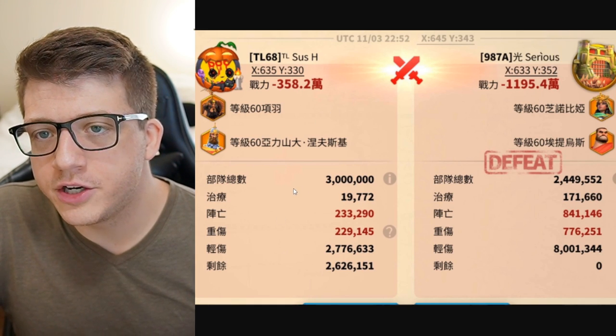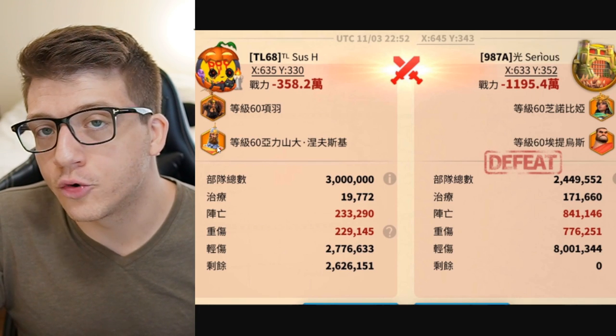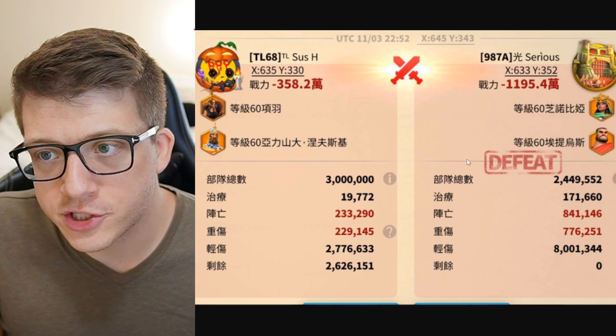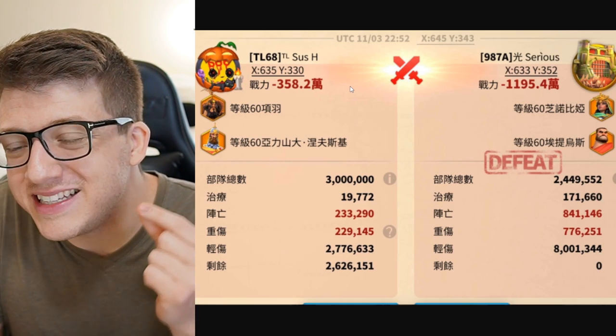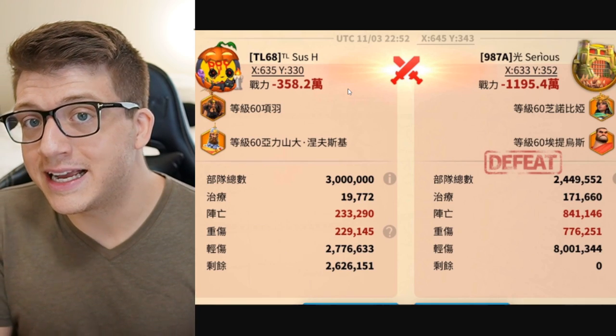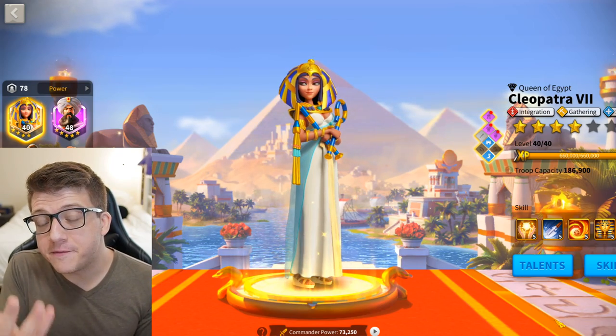No matter what garrison they were using, we were still able to crack it with insane trades, really consistently. If you do the math, we had about 5.8 million troops involved in our rally versus 9.6 million troops for the defenders. So how were we able to get such an insane trade with even fewer troops, consistently, against different whales with different combinations in the garrison?